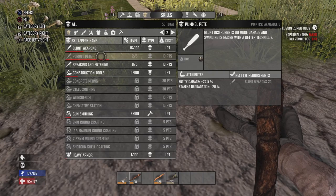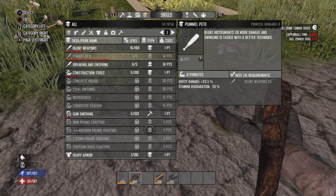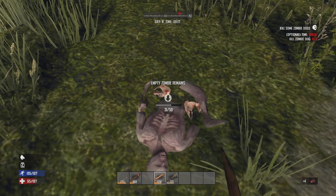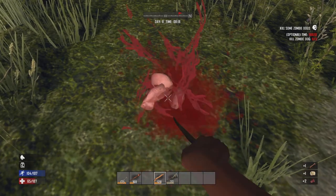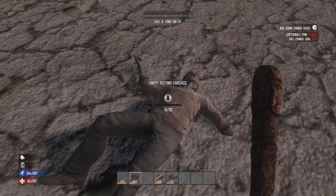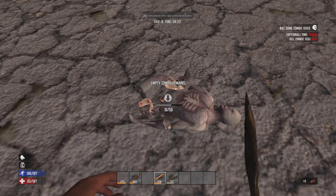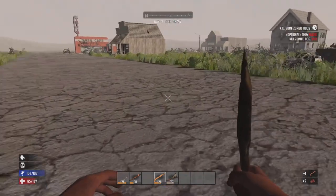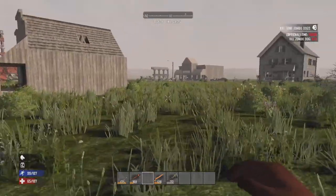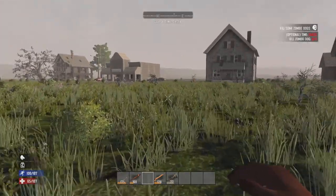I'm crafting up a new fire axe and pickaxe because they've got a nice quality increase. Also working on a barb club. I realized I need some more leather to repair the leather dusters. I'm leveling up and investing into another level of pump heat for extra damage and more efficient stamina usage. Just taking care of the bodies while the pickaxe finishes crafting - it's almost done.